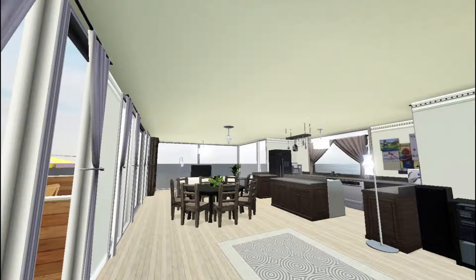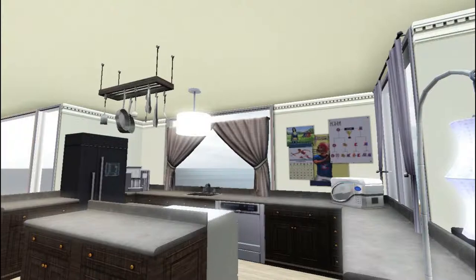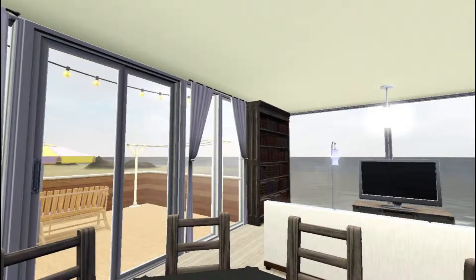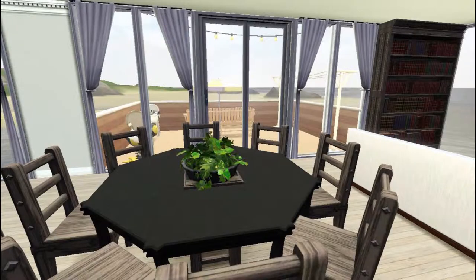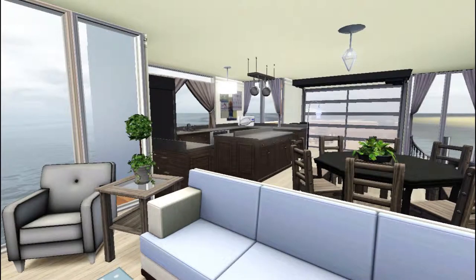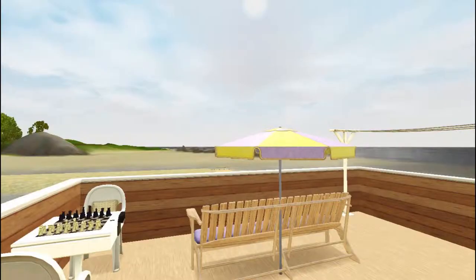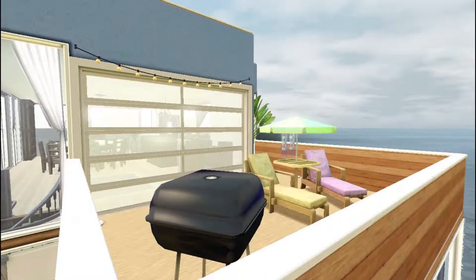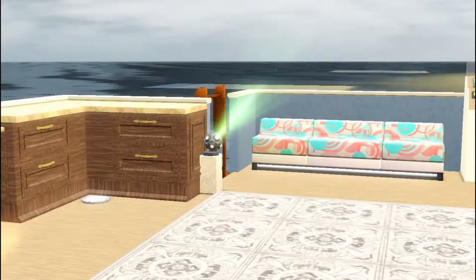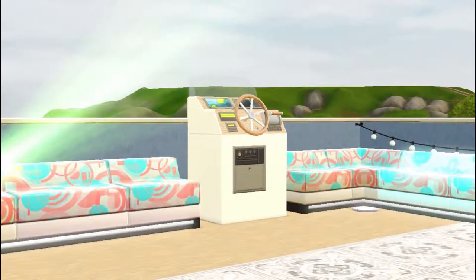This is the master suite — they have their own all-in-one bathroom. I really like how the upstairs ties together. I tried to carry that blue across, and that wood is used throughout the entire top floor — I think it ties together really neatly. Don't mind the awful pier there; I just had to build a quick pier so I could actually place the house in the builder's world. It would look a lot more beautiful looking out to Isla Paradiso.